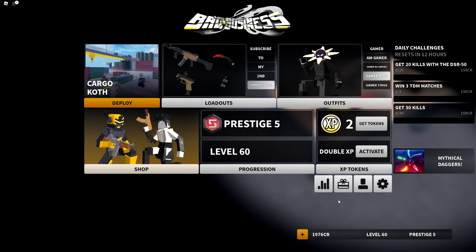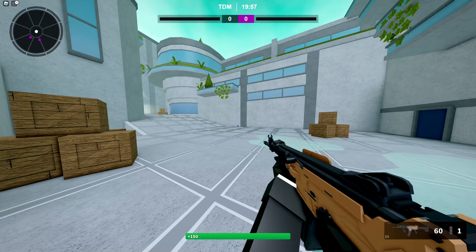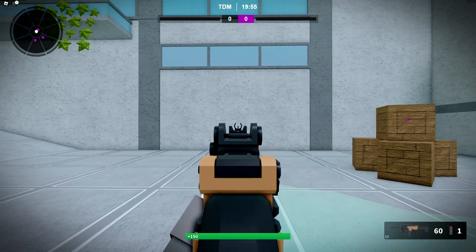If you guys are looking to redeem a code, you can click on screen and put in 'LMG POWER' — all caps, no spaces — then hit redeem and you get 2,000 credits.